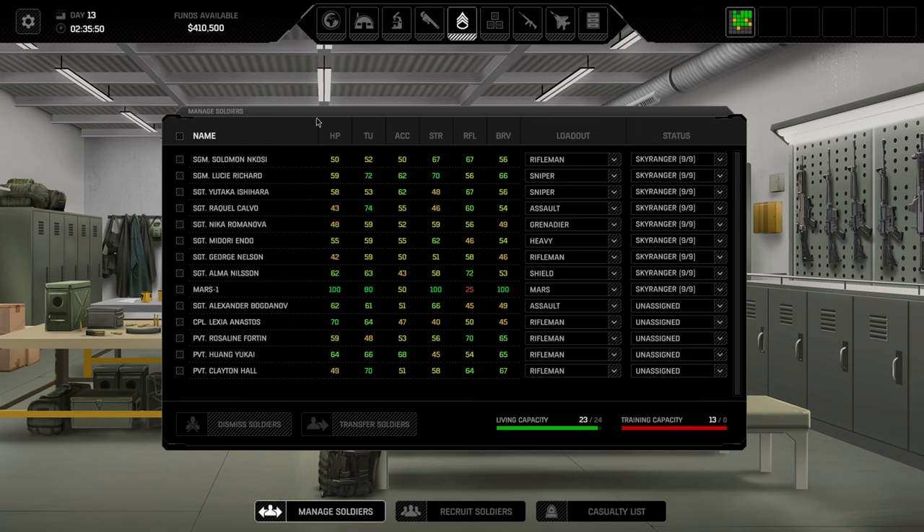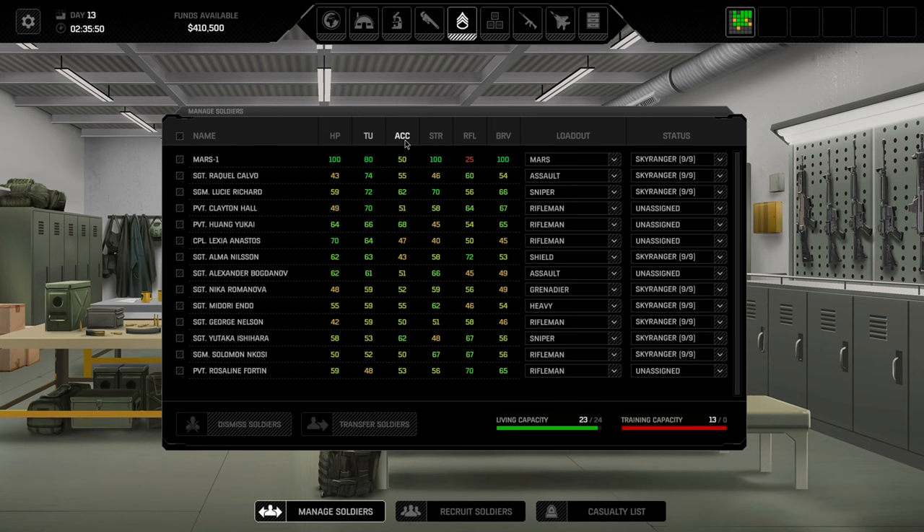Soldiers have varying stats: hit points, time units, accuracy, strength, reflex, and bravery. Hit points determine damage they can take. Damage calculation works as follows: the enemy deals a base damage amount, and every shot alternates between 50% and 200% of that base damage. This is a huge variance compared to XCOM where you typically only had one or two damage points off. Even small pistols can effectively crit and potentially one-shot your soldiers.